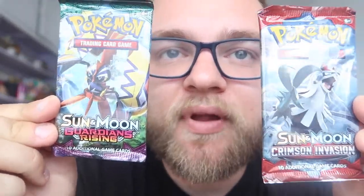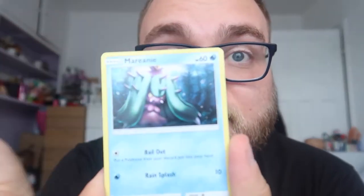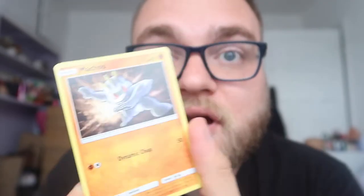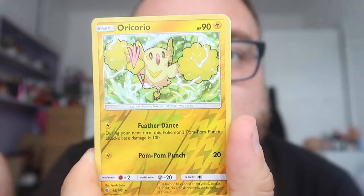Guardians Rising and Crimson Invasion packs now. This one feels a little heavier so I'm going to open that one first — though usually every time I think one's heavier it's always awful, and it's always the lighter packs that get the better card. It feels weird going from a pack of four cards to a regular pack. Fairy Energy, Mareanie, Hala, Aether Paradise Conservation Area, Jangmo-o, Wimpod, Machop, Stufful. The rare is a Sharpedo.